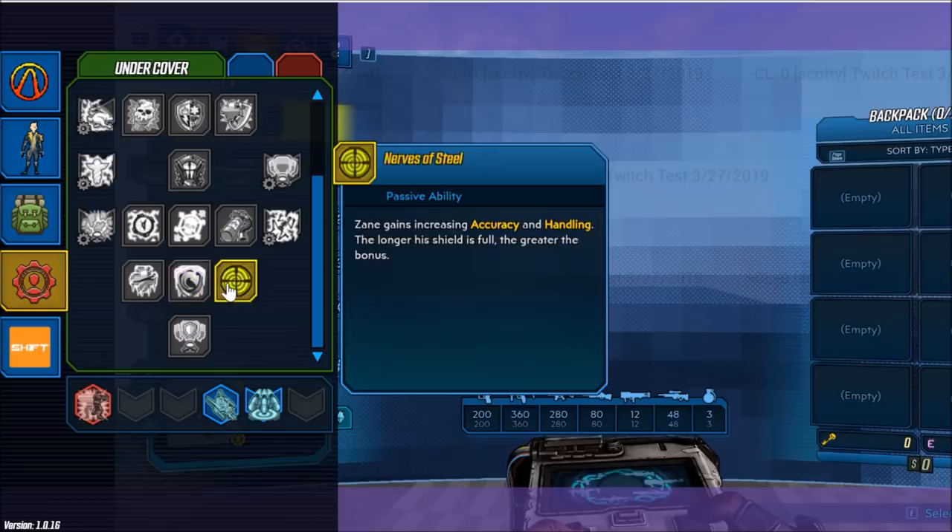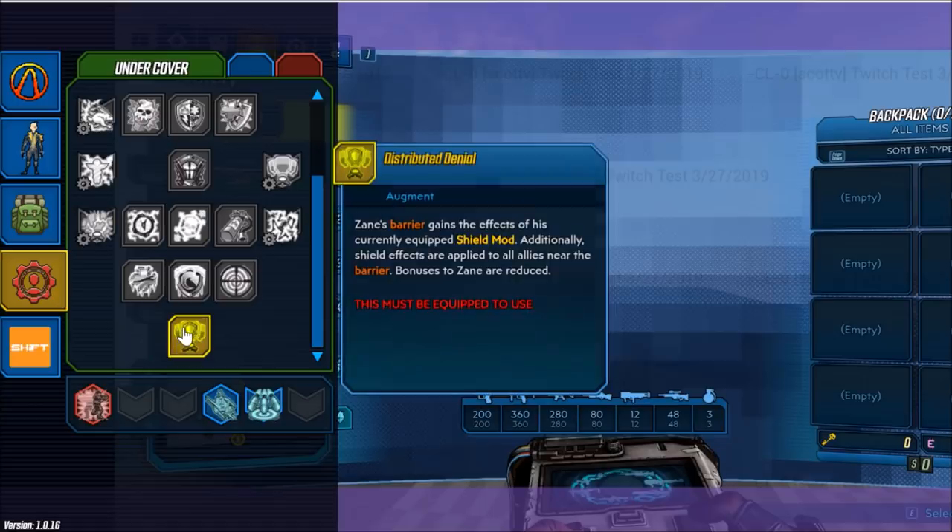Next we have Nerves of Steel. Zane gains increasing accuracy and handling; the longer his shield is full, the greater the bonus. And finally we have our capstone, Distributed Denial, which is an augment ability. Zane's barrier gains the effects of his currently equipped shield mod. Additionally, shield effects are applied to all allies near the barrier, but bonuses to Zane are reduced.